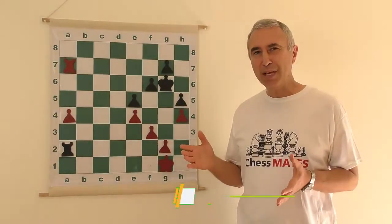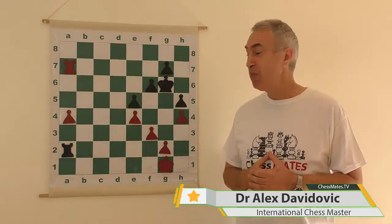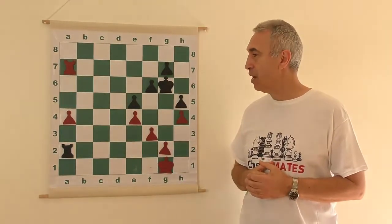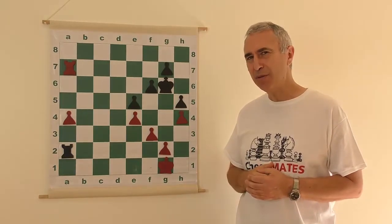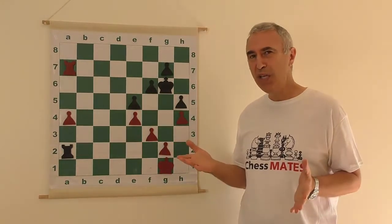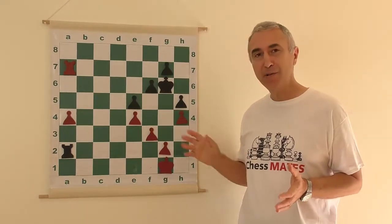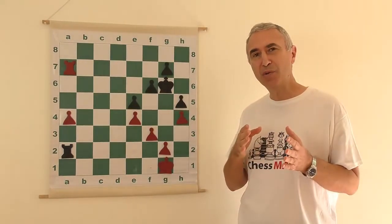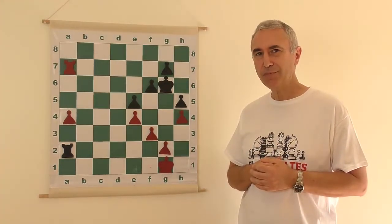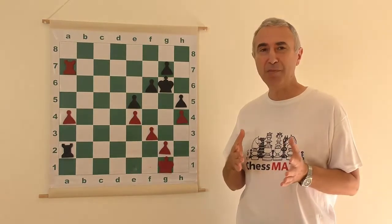Here is a typical rook endgame that you're likely to see over and over again in your games. White is a pawn up and the rest of the pawns are on the king side. Would that be enough to win the game or not? It doesn't really matter whether it's white to play or black to play. Is this the winning advantage? Take a moment to evaluate the position and try to work out a plan to win the game for white. And if your assessment is that white is winning, you're absolutely right.